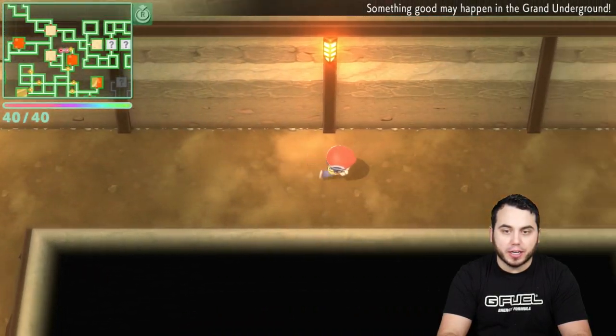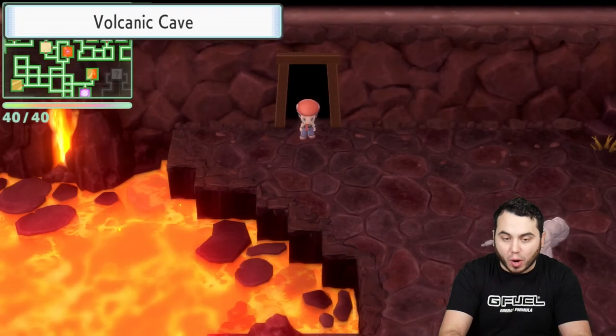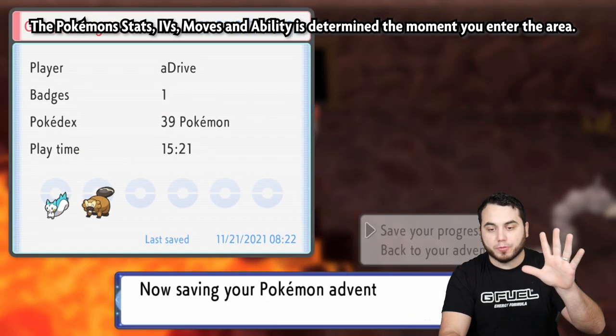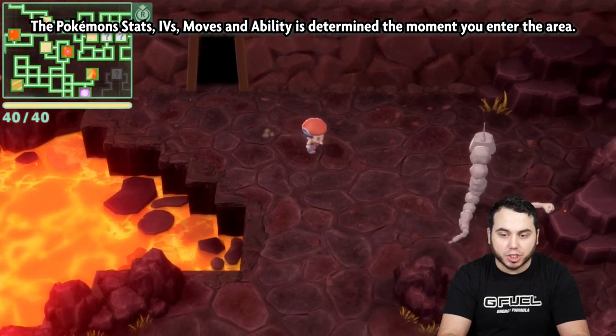I just hit 40 Diglets, and you'll see that it says something good may happen. At this moment in time, we have twice the chance to find a Shiny Pokemon in the Underground. You have a five-minute timer if you're online, four minutes if you're offline. I'm going to enter a room and now my Shiny chance is boosted.